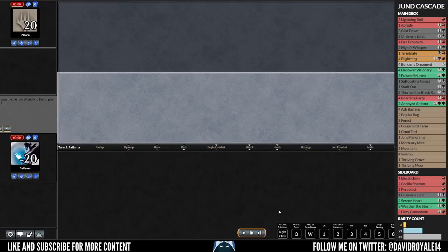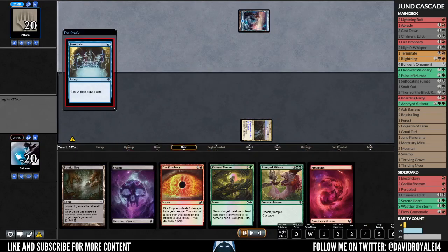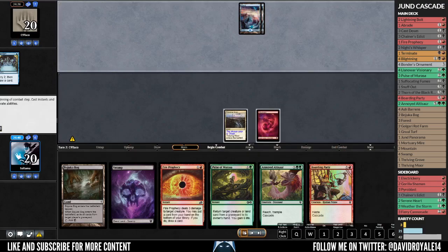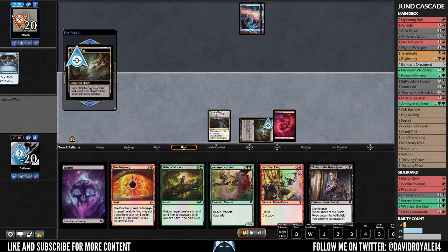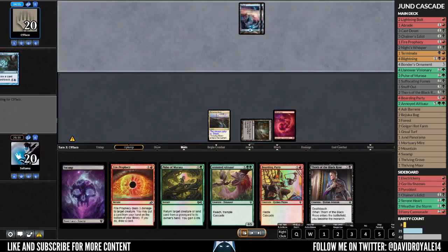Alright, so it's time for match number 3. Let's see what we are up against — I already know, but at this point I didn't. This is a keepable hand. Let's see — Preordain looks good. Against a blue deck, you really don't want to play a lot of things in the first turns, just kind of wait and see, play the reactive game instead of a proactive one.